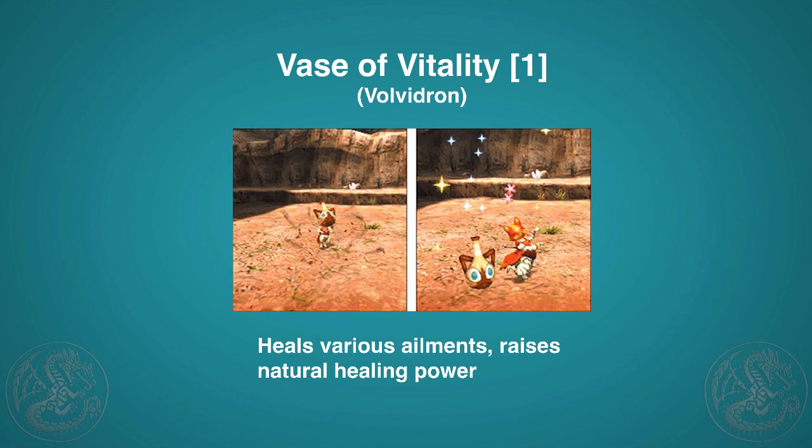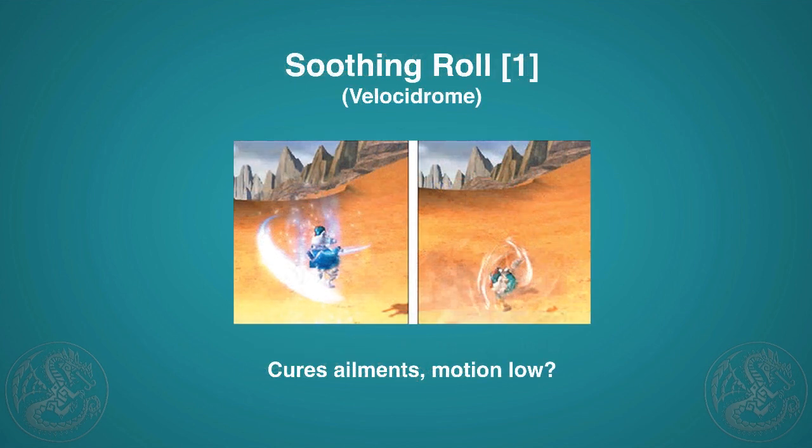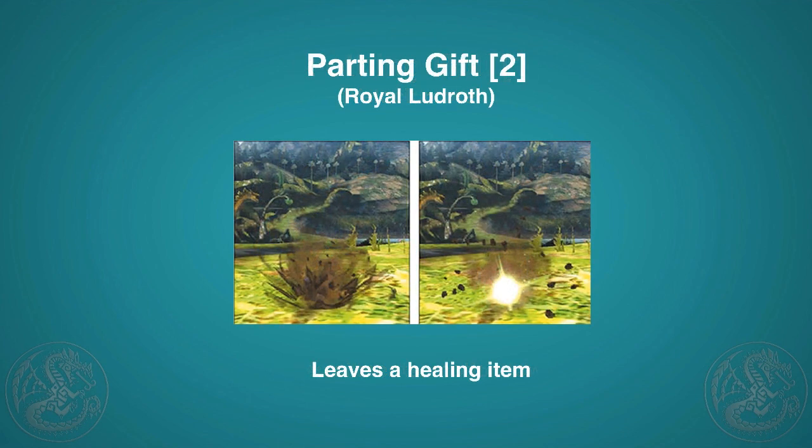Vase of Vitality is another great skill for a Palico — they know when to use it. It heals various ailments and raises your natural healing power. It's not like Hunter's Oasis; I think you just touch it once for the effect. The Soothing Roll is similar to the explosive roll but every few seconds you heal a little health — about 10 — while running around. Parting Gift is one to give to a Palico: the cat jumps into the ground and leaves behind a healing item like a first-aid med, though there's no invincibility during it.